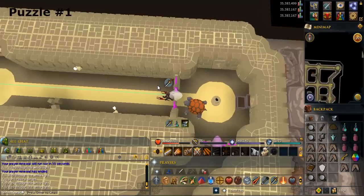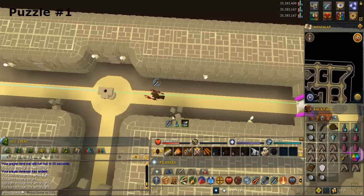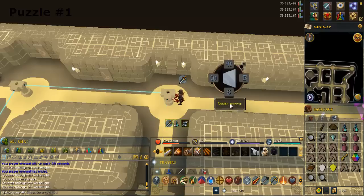Search the pillar to the west and take the crystal. Use the mirror on the pillar. Search the pillar and rotate the mirror so the light goes upwards — make sure your mirror matches.